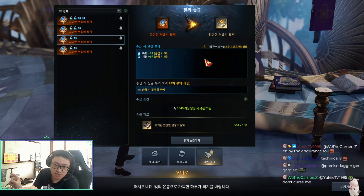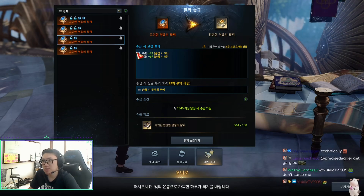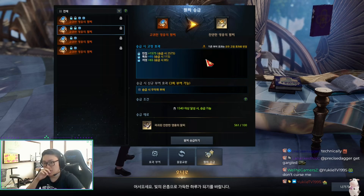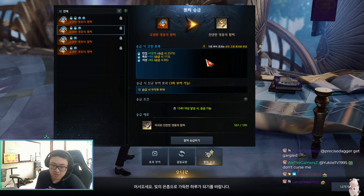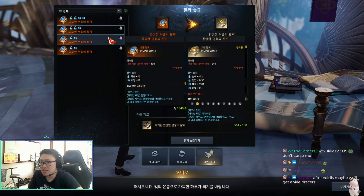With one extra line, hopefully you get something good like circulate. All numbers are upgraded accordingly — they don't scale proportionally per se, they just change to the ancient value. For example, 100 spec is the max for relic, 120 is the max for ancient, so you'll just get 120.